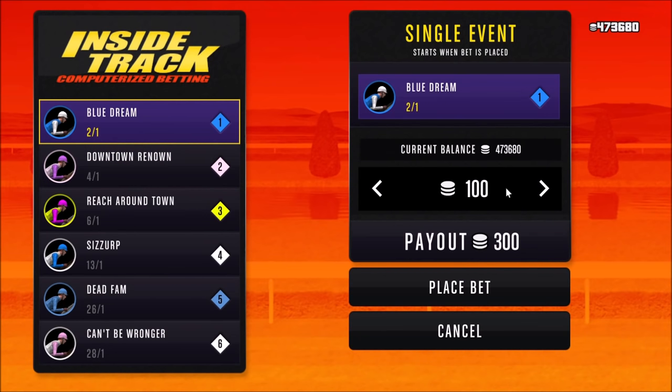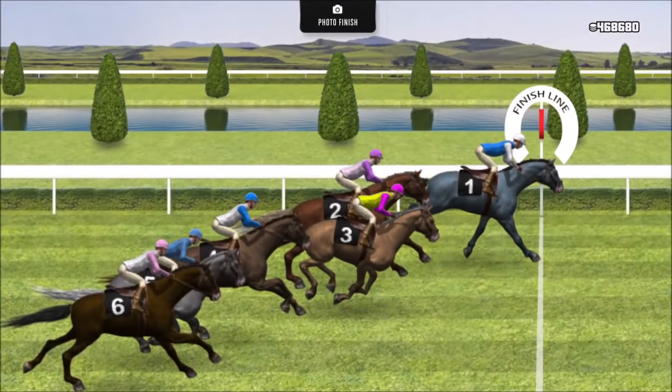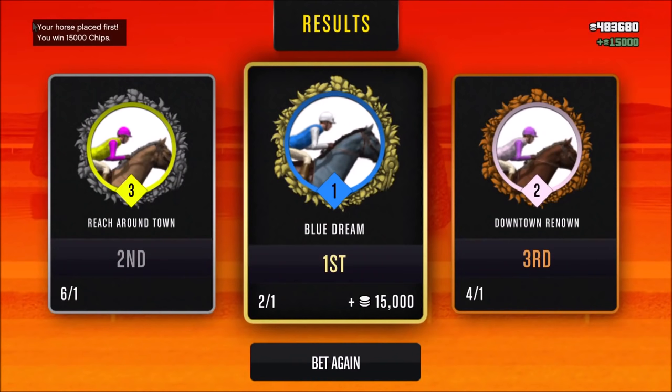Take a look at this: Horse Blue Dream has 2-to-1 odds. Just like in roulette, whatever I bet will be multiplied by 2 based on the odds. So if I bet 5,000, I will get 15,000 chips back — a 10,000 chip profit. I can make more money and have a greater chance of winning, because if you look at all the other horses, even though Blue Dream has 2-to-1 odds, it's the best horse out of all of them with the highest probability of winning. Sometimes the best horse will have 3-to-1 odds, which is even more money back. You only get paid if your horse wins first — not second or third place.